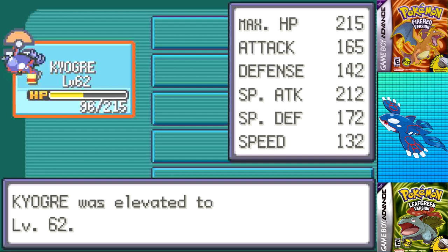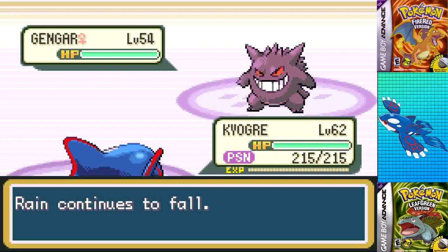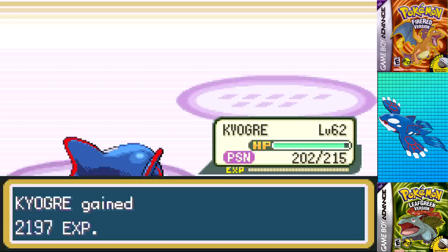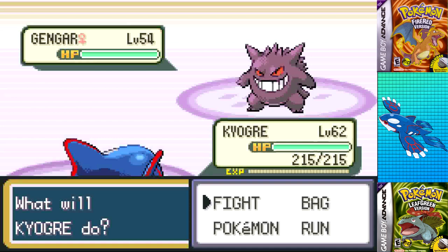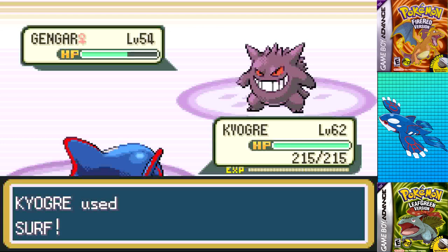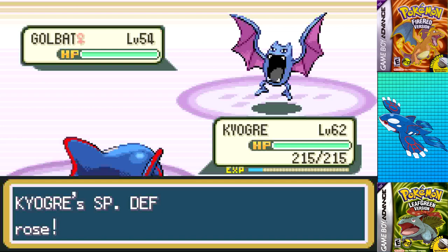I used my Rare Candies after leveling up, getting Kyogre to level 62 before challenging Agatha. I set up a Calm Mind on the first Gengar as she hit a Toxic, figuring I could just Surf everything and win on the timer. Sadly, Kyogre didn't outspeed the second Gengar and got hit by a Sludge Bomb, so I swapped my Mystic Water for a Lum Berry and went to attempt two. I used Calm Mind as the first Gengar went for Double Team, then used Surf to take it out.